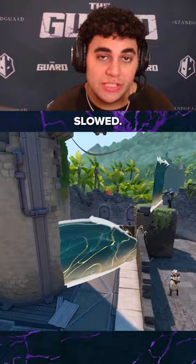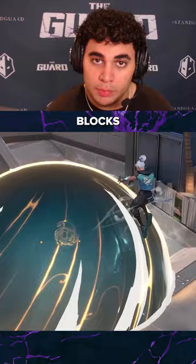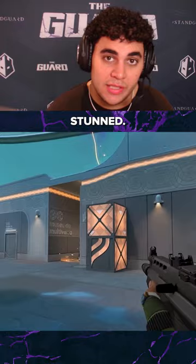His third ability is a smoke, but not only does it cut off chokes — it also blocks bullets. And lastly, his ultimate is a geyser pool. If you're in the area of effect, you get stunned, so it's really good for scaling.